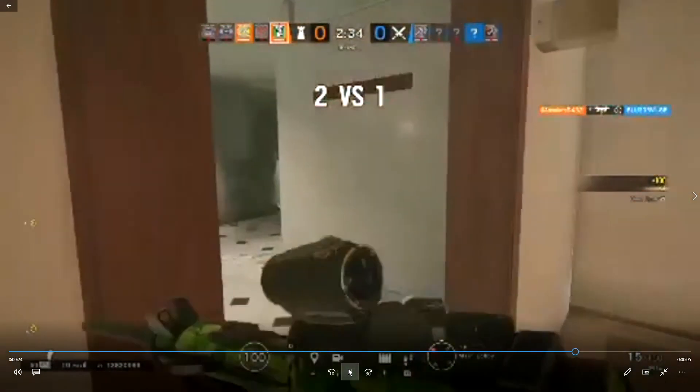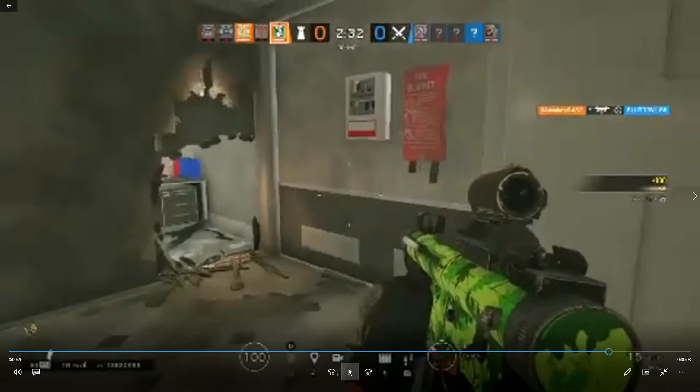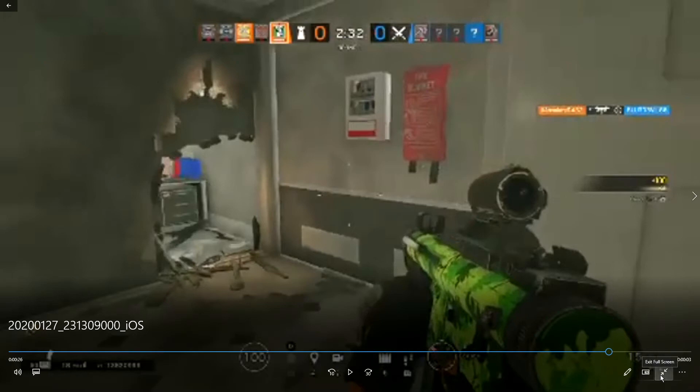Overall for this clip, what I'd take away is: make sure you're holding a tight angle and not exposing too much of yourself. Avoid crouch walking too much — crouch walking is okay only when you're sneaking up on someone to reduce noise. The third thing is to always think about what's going to happen next. You might have gotten a kill but you can immediately get traded out. Let's head on to the next clip.